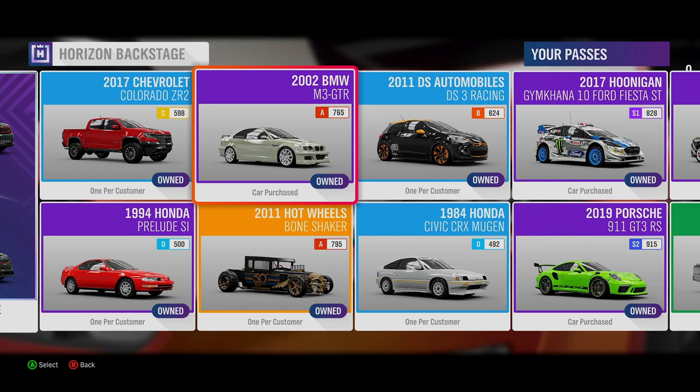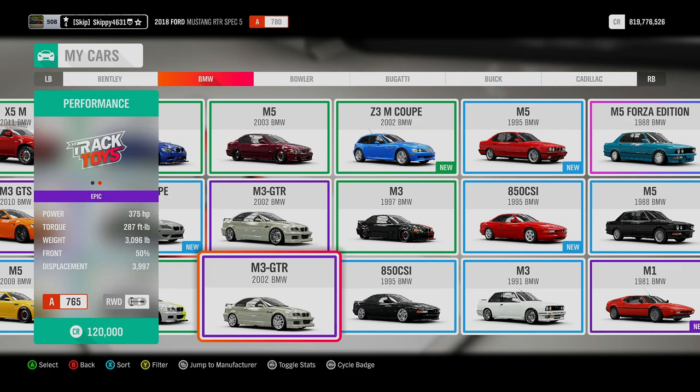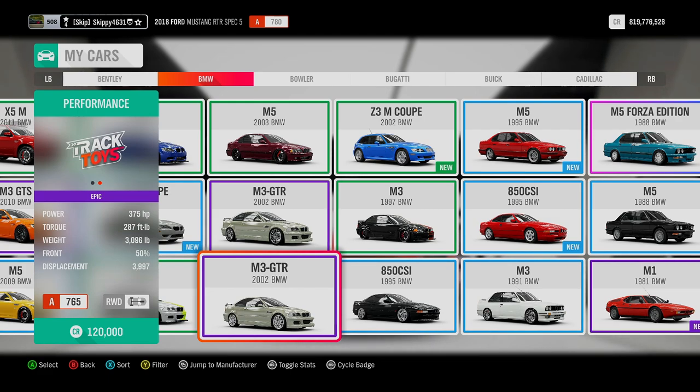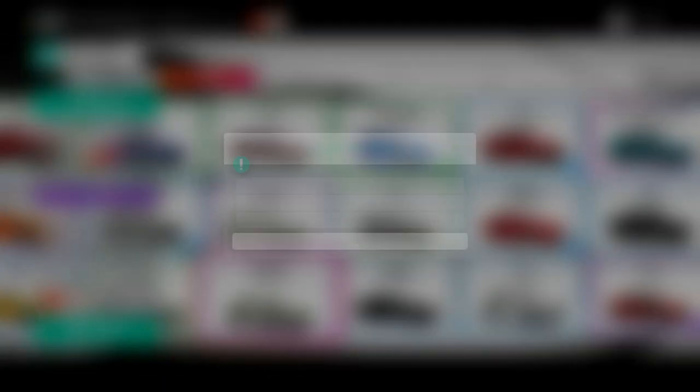Next up on the list, and a personal favourite of mine, the 2002 BMW M3 GTR. The M3 GTR is a fantastic car — it's good at racing and it's also very good at drifting, being a BMW rear-wheel drive. It runs 375 horsepower, sits in Class A 765, and is currently worth in the Auction House 11,449,000 credits.